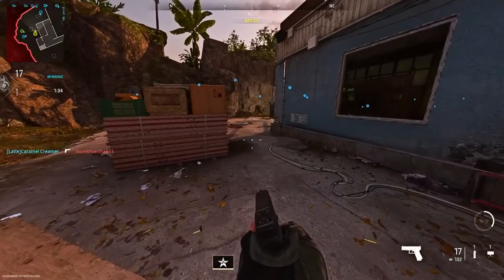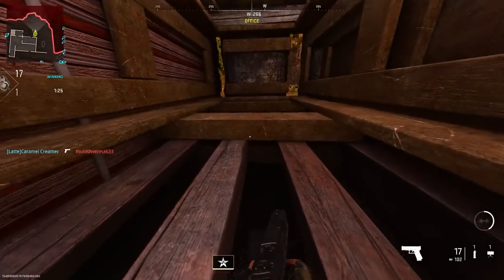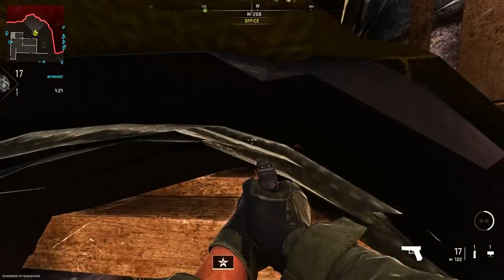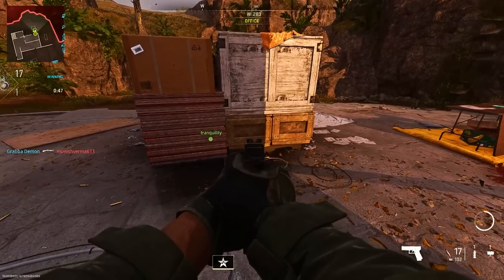For the next spot on the same map, all you want to do is go up to these boxes and just prone. You'll notice this box is completely fake. This is quite a popular glitch in the community at the moment and a lot of people have posted it, so you'll probably expect people doing this in sessions.